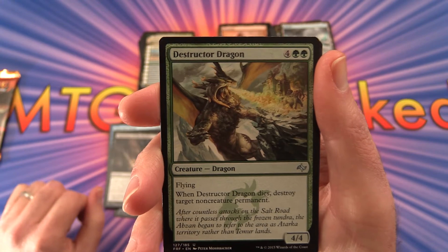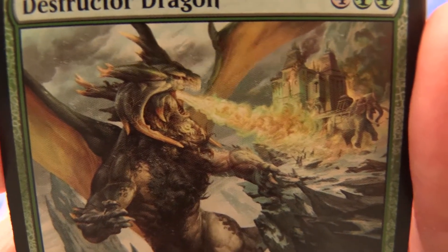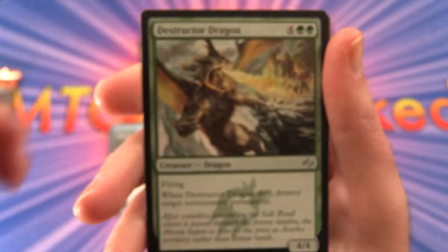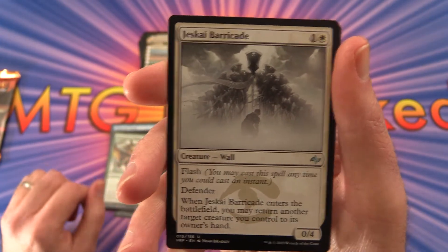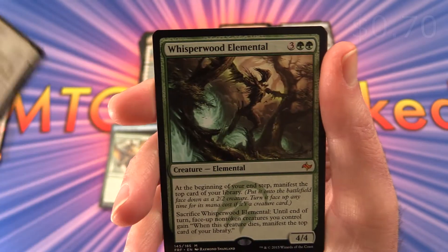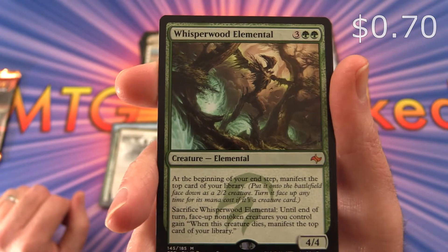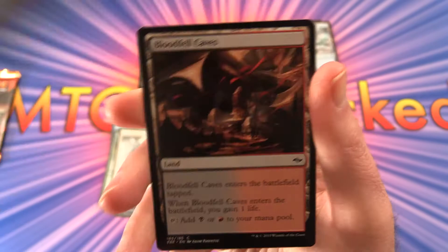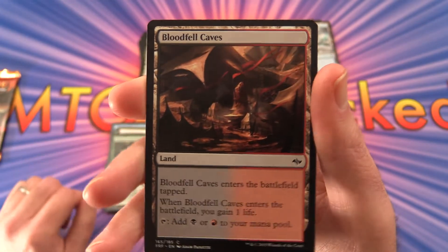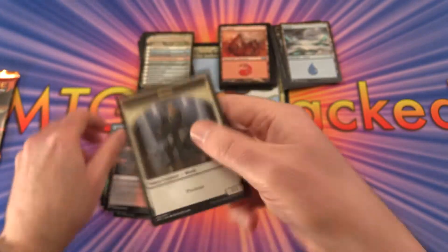Destructor Dragon — very cool. Destructor Dragon, Jiskai Barricade, and Mythic Whisperwood Elemental. I wonder if that's worth a few bucks. And a Bloodfell Caves and a Monk Token.